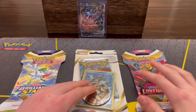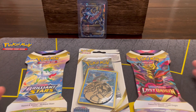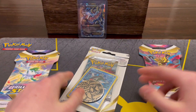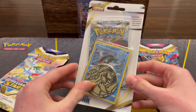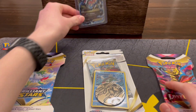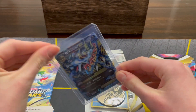Hello fans, welcome back to another video of Bentley Boys Rips. This is going to be a Pokemon one, as you can tell. For today we're going to be opening a Brilliant Stars blister and a Lost Origin blister, and then a Silver Tempest pack with a promo card and a coin. I brought this card along from my collection — it's a pretty solid older card.